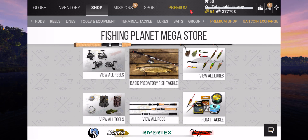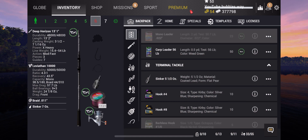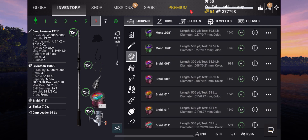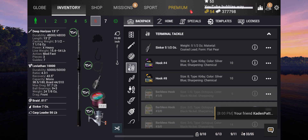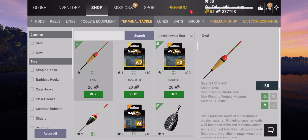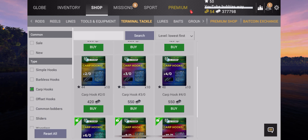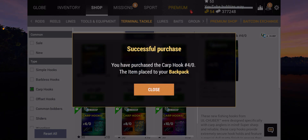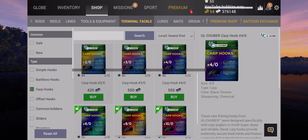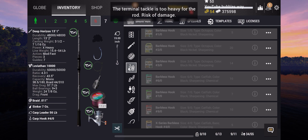Now we need a weight - I think I might already have one. Let's have a look. Equip that, and then our carp leader 56 pound, equip. Then over here we can add our barbless hook - no, we cannot because this is a carp rod. I forgot about that, so we need carp hooks. Select carp hooks and I'm probably going to go for the size four. Let's buy some of those and then equip. There we go.